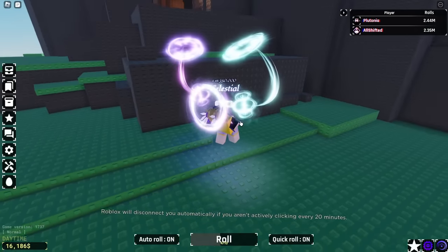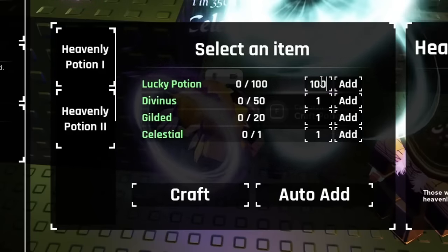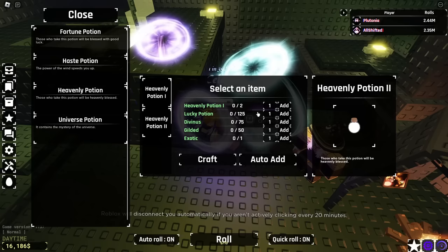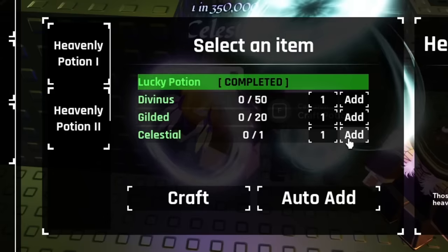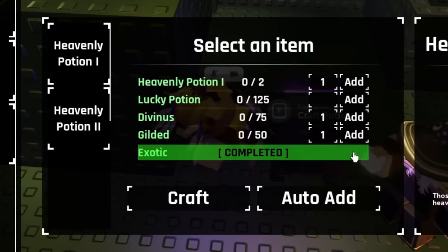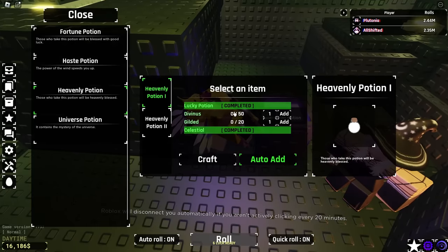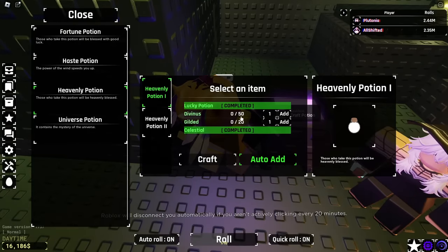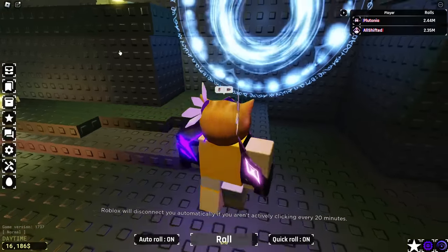We got a Celestial — we got the first one we needed for the new potion. So we're going to go to Heavenly Potion and add the 100 potions onto this one. I don't have 125 though, so that's kind of sad. We're going to add the Celestial and also the Exotic in here, and we're going to put Auto Add on this one so every time we get Divinacers and Gildas it automatically puts them in.